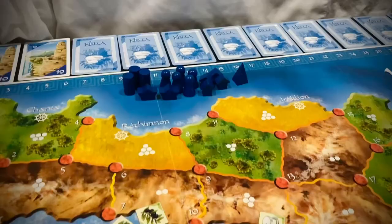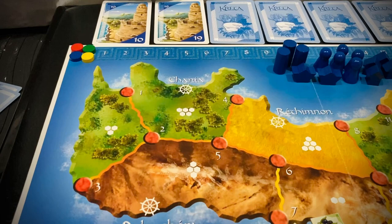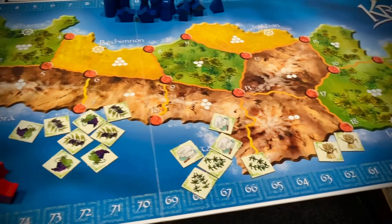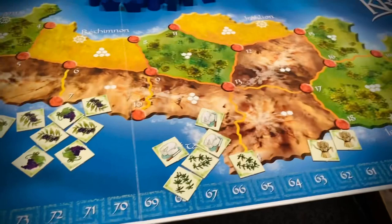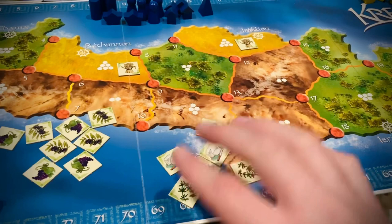To set up the game, give each player their player pieces in their color. The little wooden discs start at zero on the score track — everybody starts with zero points. Then you're going to mix the agricultural tiles based on their group. Group together the grapes and the olives, group together the thyme and the cheese, and keep the wheat separate. Wheat always starts on these two yellow provinces.